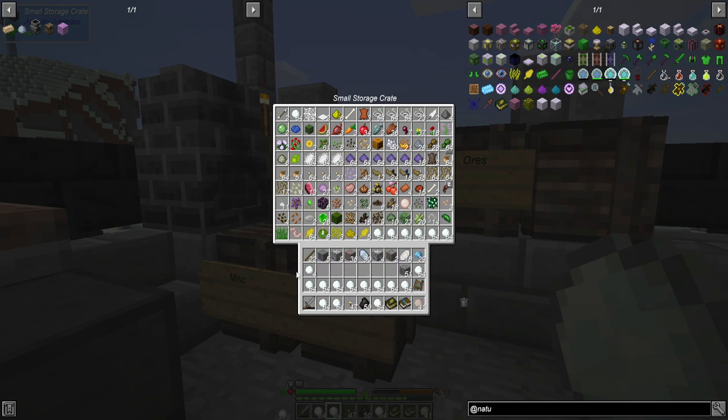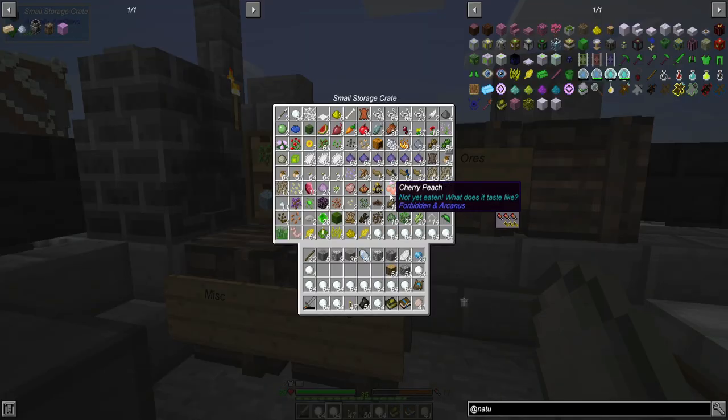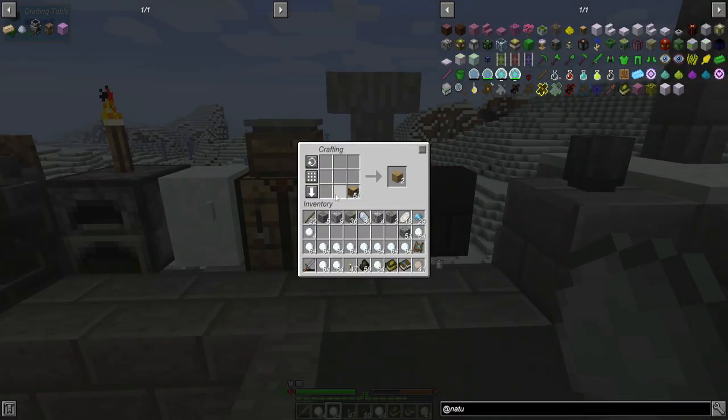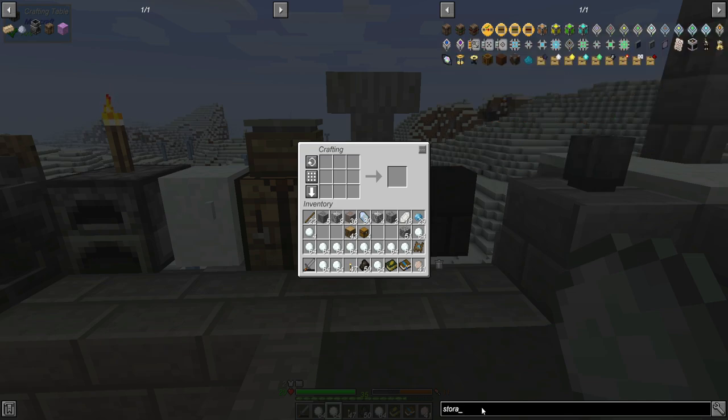I really need to make a storage crate for all this snow. Let's make a big storage crate - that'll be helpful. They're pretty expensive right now. I'm counting: one through thirteen on one side and one through nine on the other, so like 117 spots or stacks - that's actually a lot. A storage drawer can only hold 32 until you upgrade it. Actually, when I say storage crate I keep saying the wrong thing - I mean storage drawers. Maybe I should just make a crate for snow.